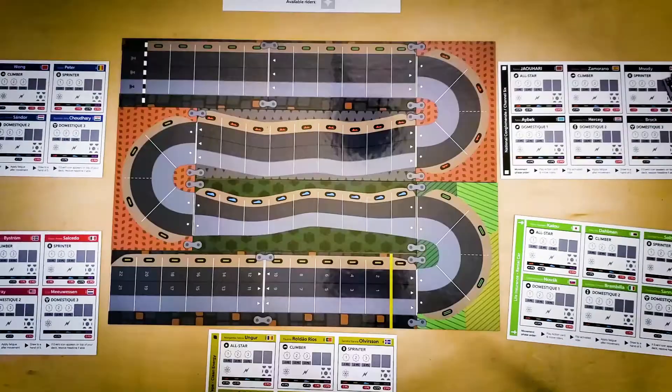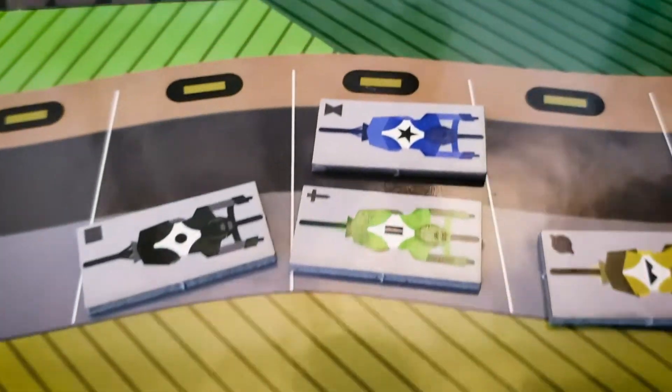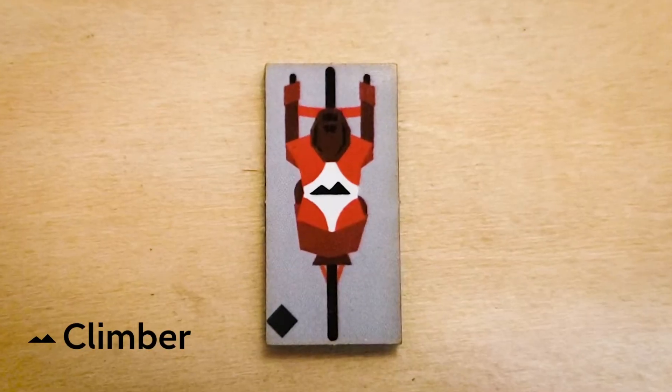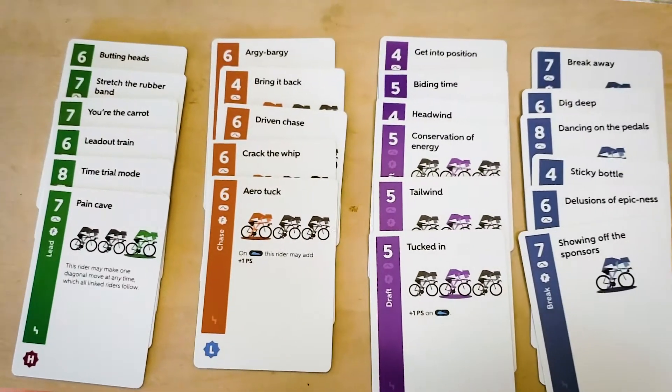The race course is fully customizable for length of course, road width, and four different terrain types that swing favor with six different rider classes: All-star, climber, sprinter, and three domestiques. Movement is accomplished with four different action card types.